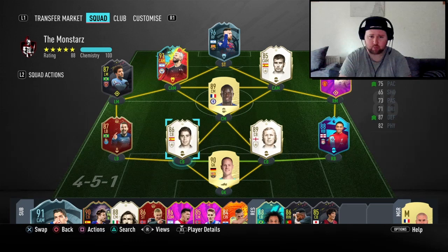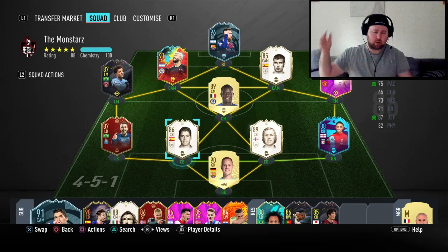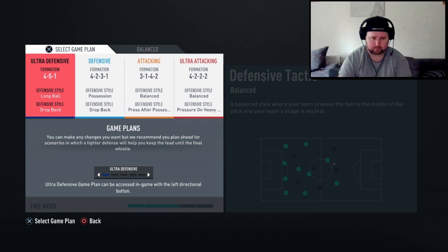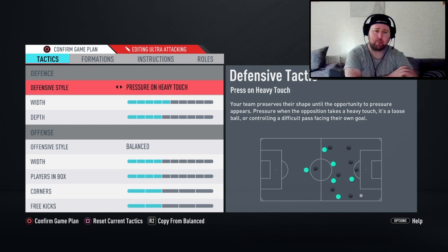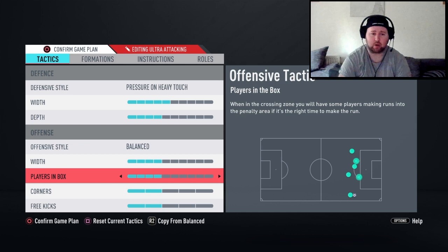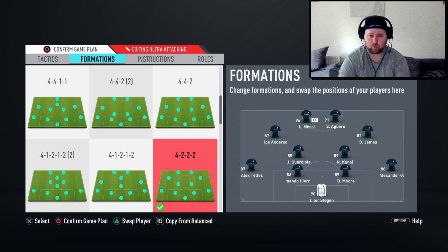At the back we've got Kante in the middle, Aguero, Felipe Anderson, Pep Guardiola, and Dan James — not the fully upgraded version yet. We've also got Trent at right back and player-of Messi. For custom tactics I'm rocking a 4-2-2 with pressure on heavy touch, width five, depth four balanced. Offensively: four on the whip, four on players in box, two on corners, two on free kicks.